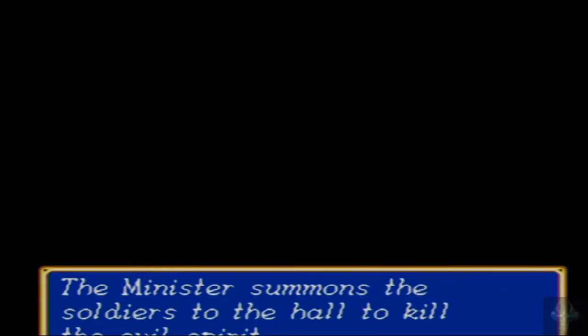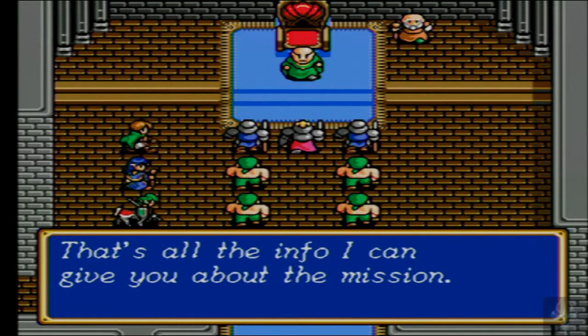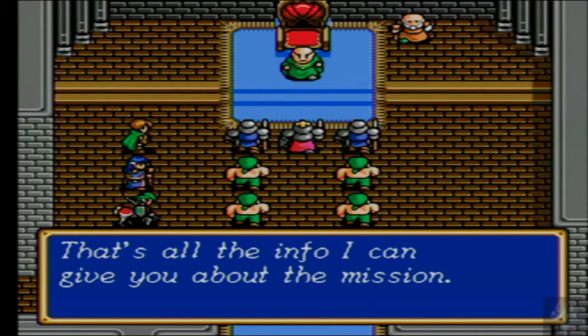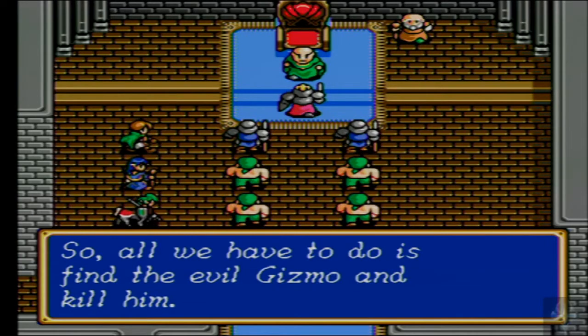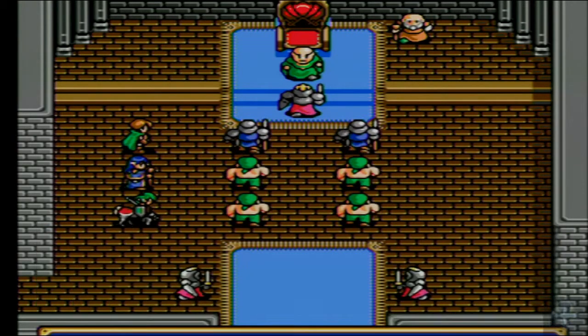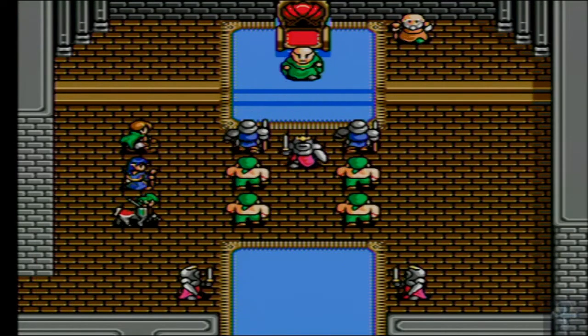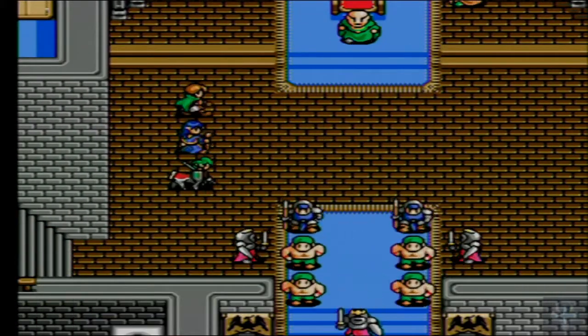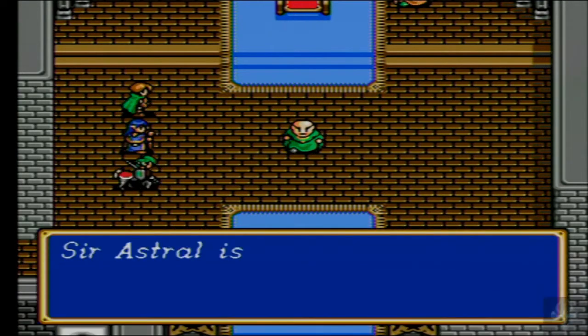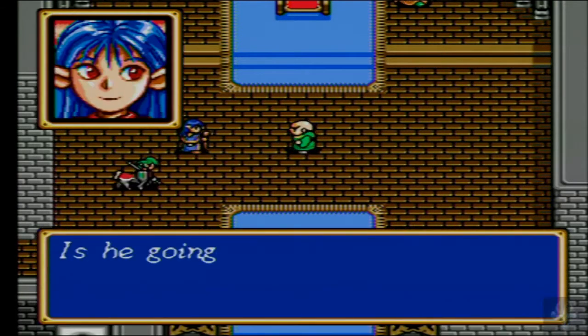Sir Astral is exhausted — he won't wake up. The minister summons soldiers to the hall to kill the evil spirit. So this is our fighting force: knights in pink, soldiers in blue, and shirtless men in green pants and green bandanas — that is our military. It's hard to believe we are a kingdom recognized as a power. We're only going to send one knight, two soldiers, and four shirtless men out to kill a demon. Well, three children were able to kill six of the spawned evil gizmos, so maybe proportionately that makes sense.